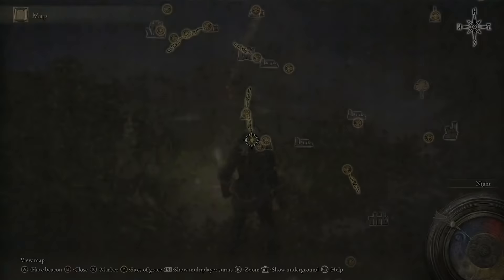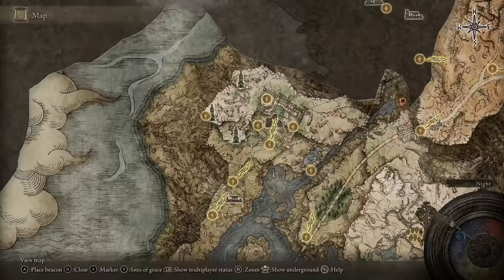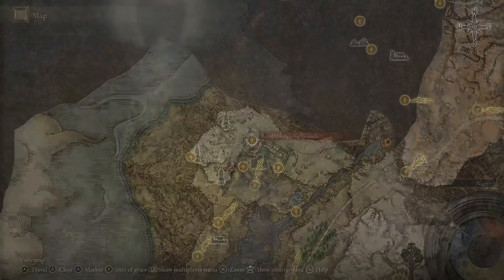So as soon as you start the game, you're going to come up to the first step. For this, you will have needed to take down a few bosses — not any of the main story bosses or anything like that — but you will have needed to make your way up to Caria Manor. There is a boss in the Moongazing Grounds called Loretta. You need to have taken down Loretta in order to do this, at least for the first merchant for the item we're going to need.